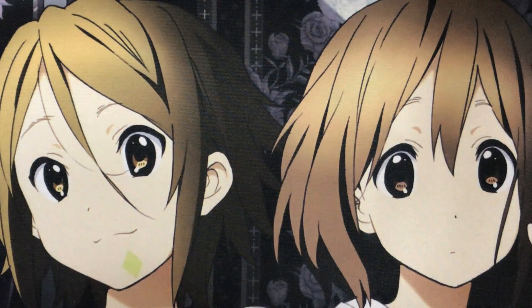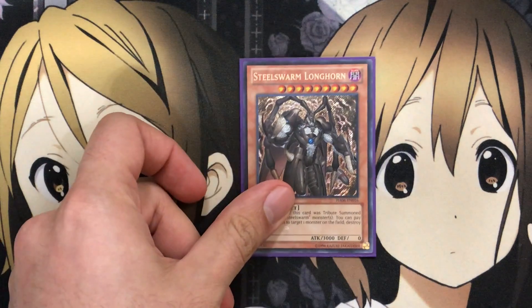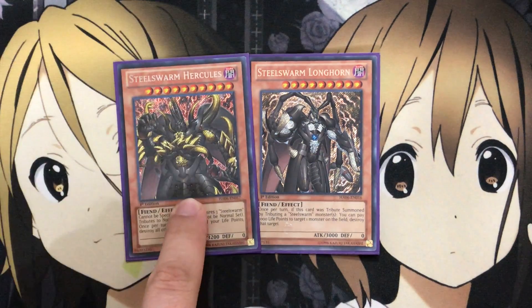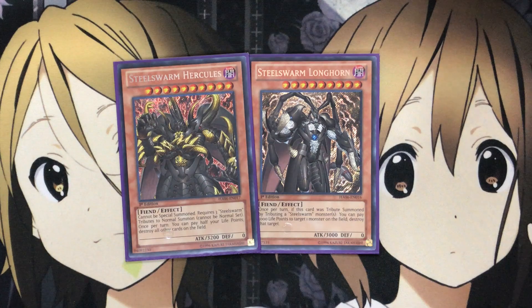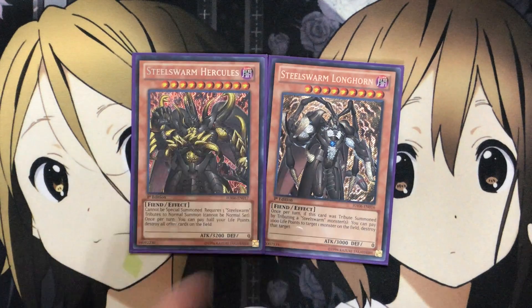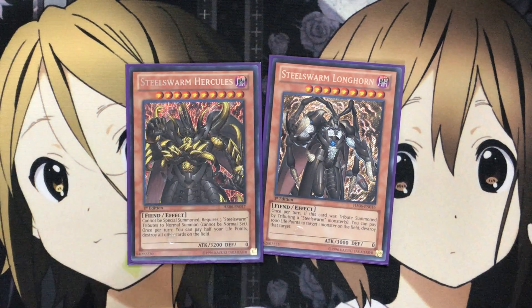For the bigger powerhouses, I run one Steel Swarm Longhorn and one Steel Swarm Hercules. Hercules requires three Steel Swarm tributes to normal summon, and you can pay half your life points to destroy all cards on the field. Having a 3,200 attack point monster that can just destroy everything and hit big is definitely fun when you can pull off the summon. With Longhorn, once per turn, if this card was tribute summoned by tributing a Steel Swarm monster, you can pay 1,000 life points to target one card on the field and destroy it.